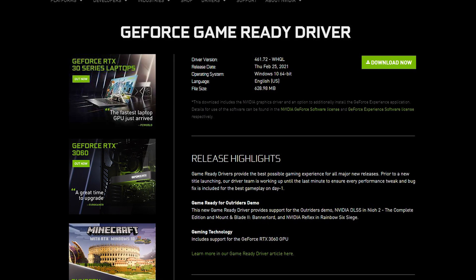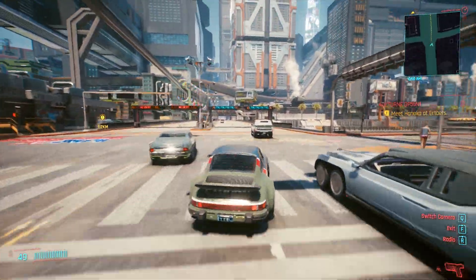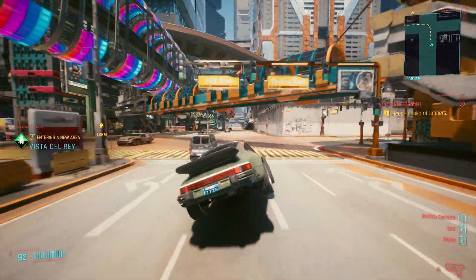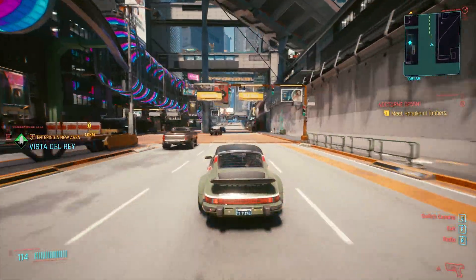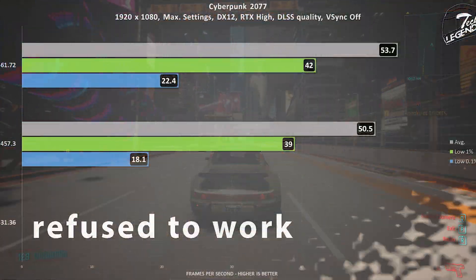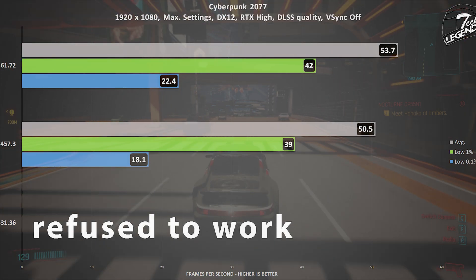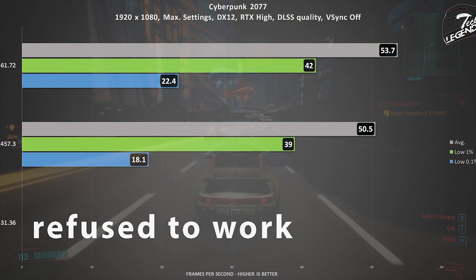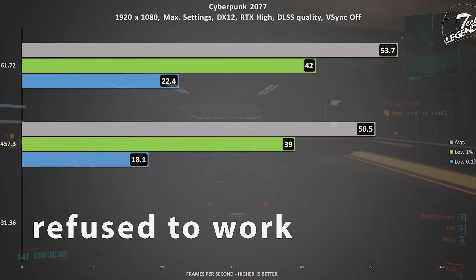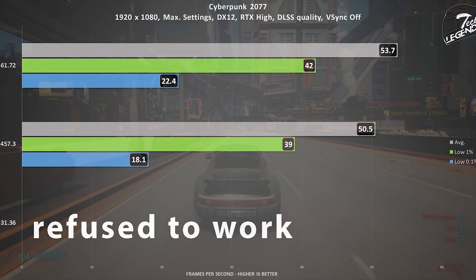We start with Cyberpunk 2077, one of the most anticipated video games of the last five years and also one of the biggest disappointments in the industry. The game is running in 1080p with all the settings turned to their maximum and RTX also turned on. DLSS is set to the quality setting and vertical synchronization is disabled. You will immediately notice that Cyberpunk 2077 does not have an entry for the oldest driver, the 431.36 — because Cyberpunk 2077 refuses to start with that driver installed. It's not bad performance or glitching out; the game just does not work past the first splash screen.